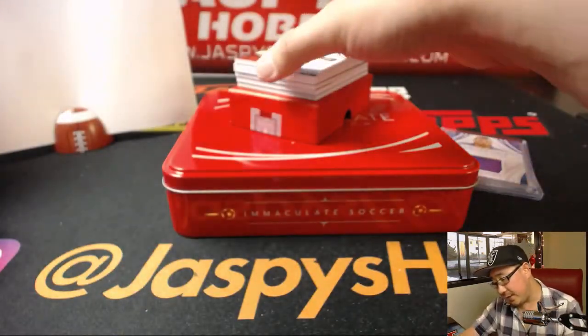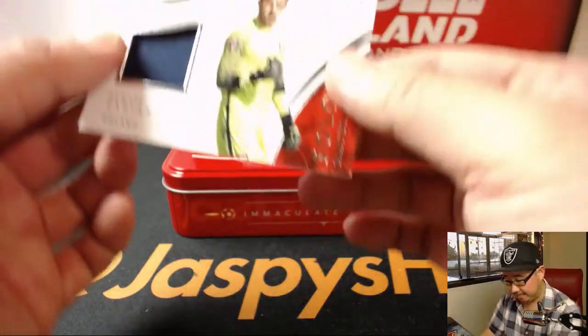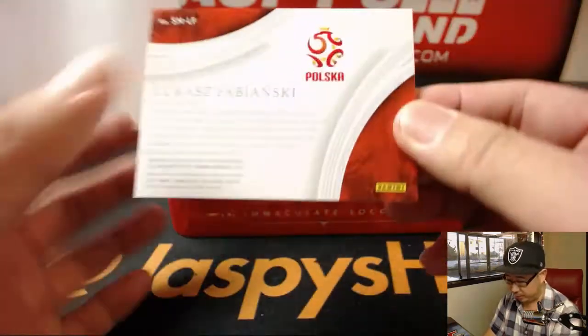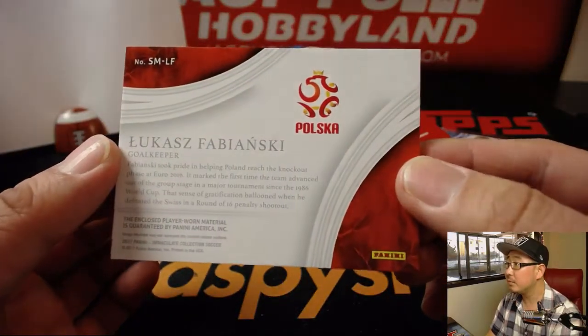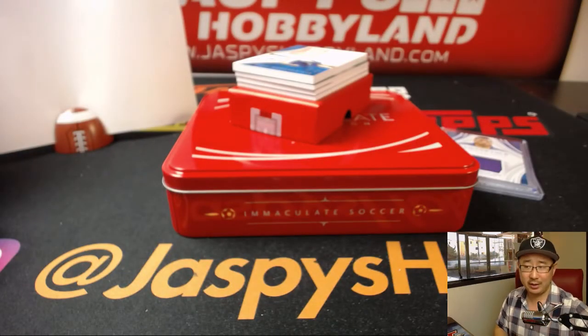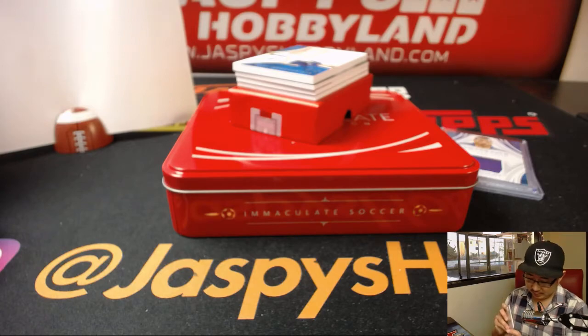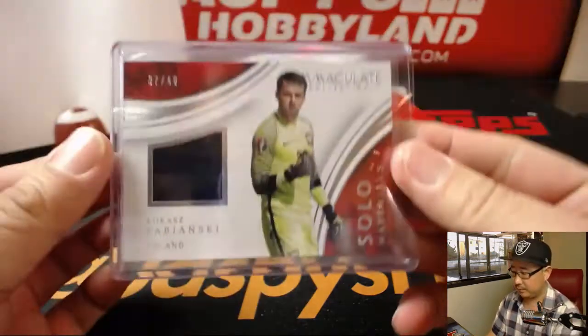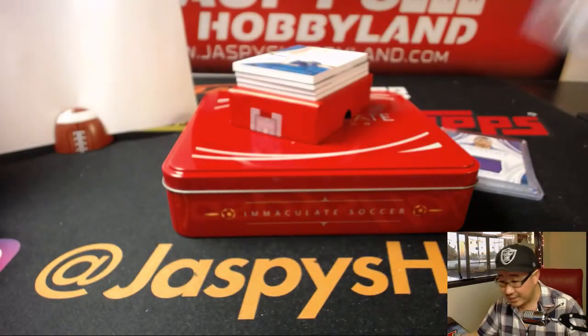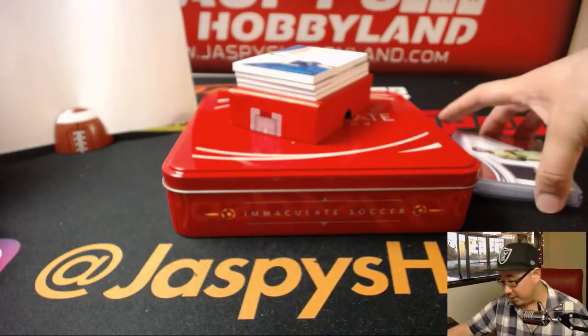Next up is Fabianski, 37 out of 49. Solo materials for the keeper — Arsenal keeper, I think. That goes to 7. That goes to Andre with that one.